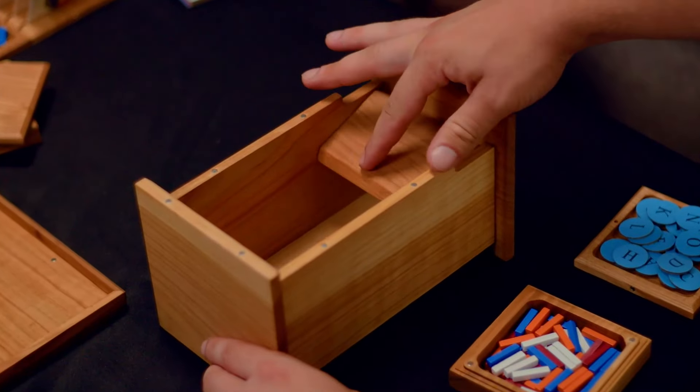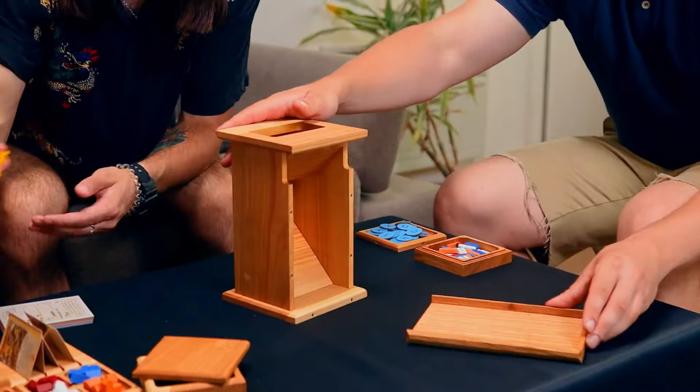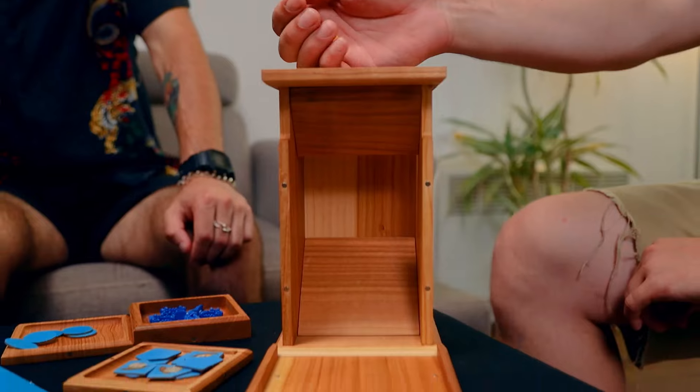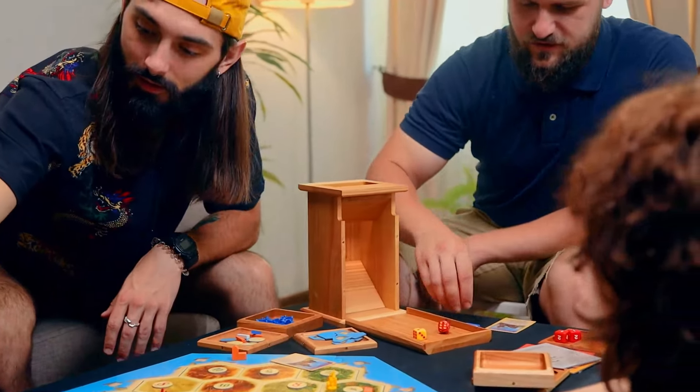But that's not all. The Tower has a secret ability — with a simple move it transforms into a dice tower. Say goodbye to messy rolls and accidental knocking over of game pieces. The Tower provides a controlled and fair roll every time.